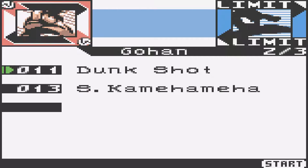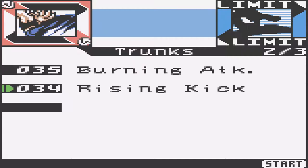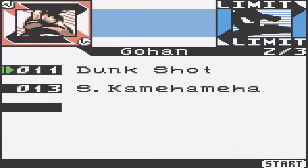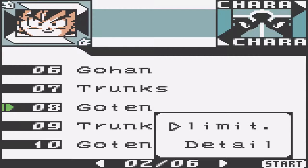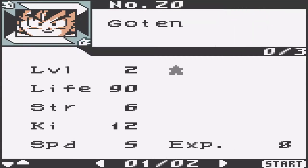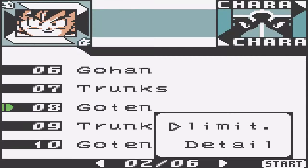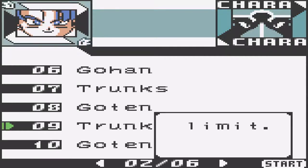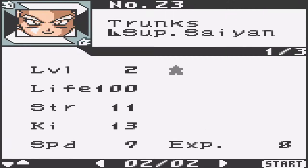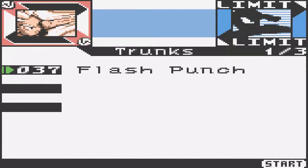We can check the skills of Gohan — he has Dunk Shot and Super Kamehameha. Trunks has Burning Attack and Rising Kick. We have Goten or Son Goten, the second and much younger son of Goku and Chi-Chi. He has Normal Goten and Super Saiyan Goten. He has no attacks listed. We have Kid Trunks — Normal Kid Trunks and Super Saiyan Trunks. His limit is Flash Punch — he had one special attack.